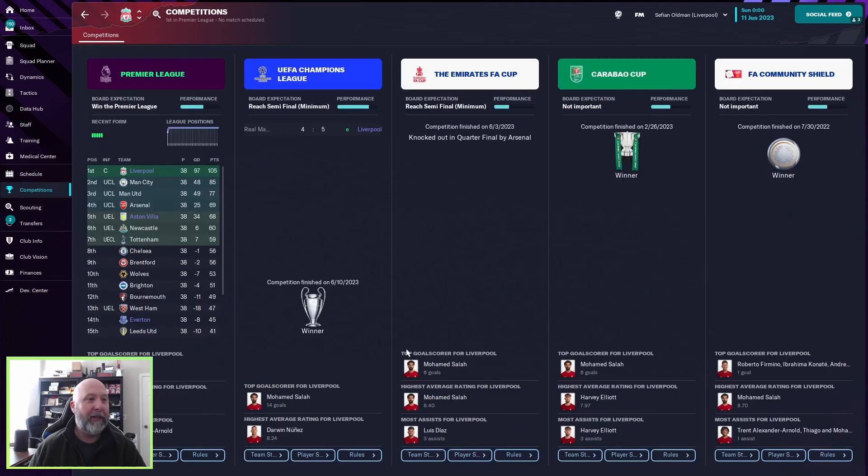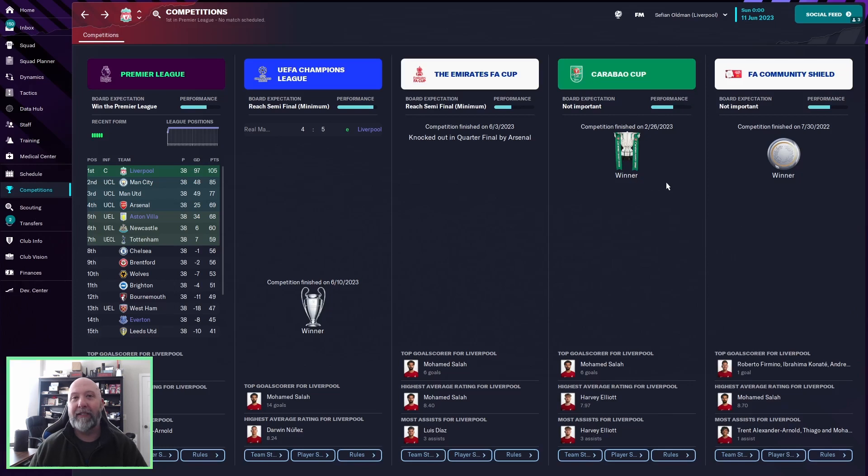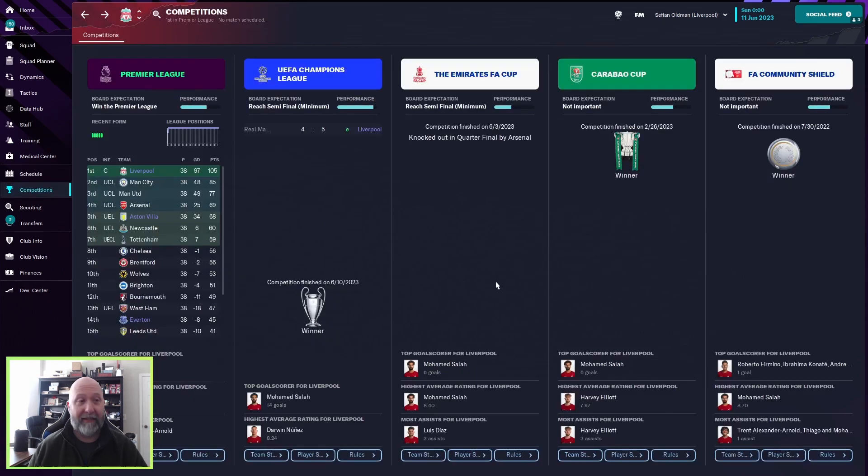Looking at Liverpool's competitions: 105 points — trophy number one. Beating Real Madrid in the Champions League final — trophy number two. Knocked out in the FA Cup quarters by Arsenal. Trophy number three: the Carabao Cup against Aston Villa, 2-1. And the FA Community Shield against Man City — an absolute tearing apart of Manchester City, 4-1. That is amazing to see. You never see that — usually it's 2-1 at most.